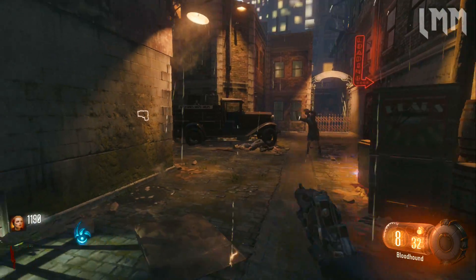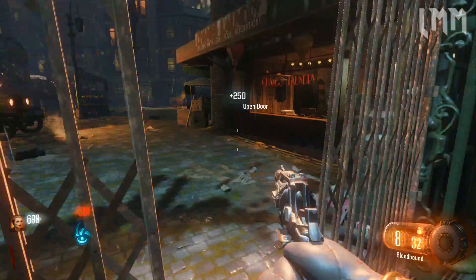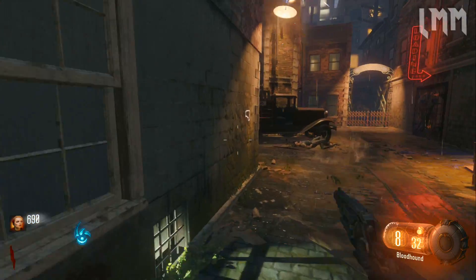This is sort of the easiest part of the step. What you want to do is head on down to the junction door and open that up, and that costs 500 so you're left with exactly 690.